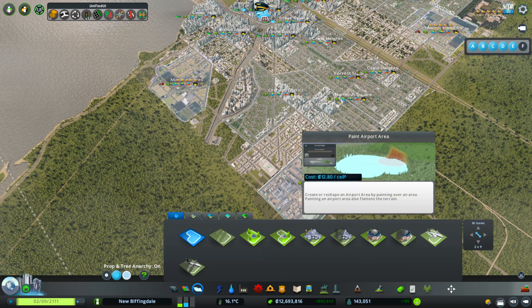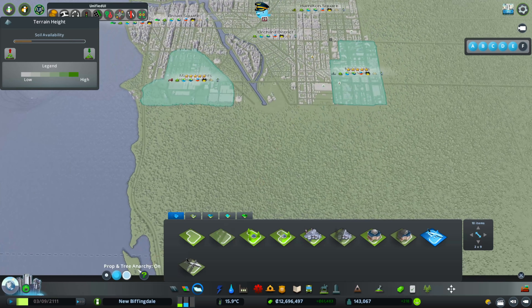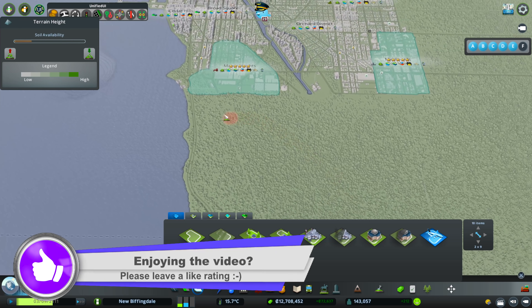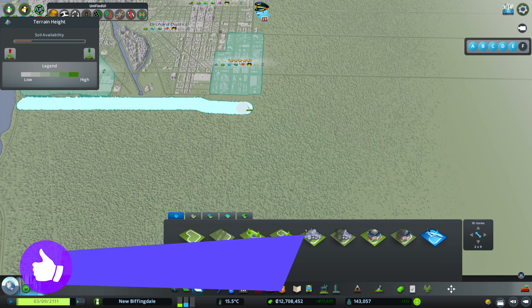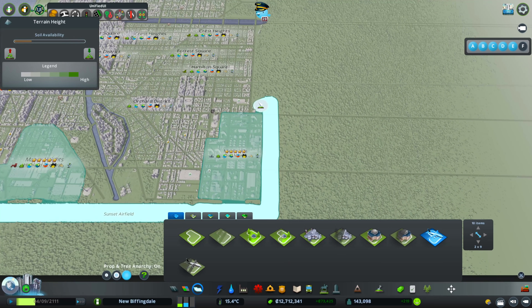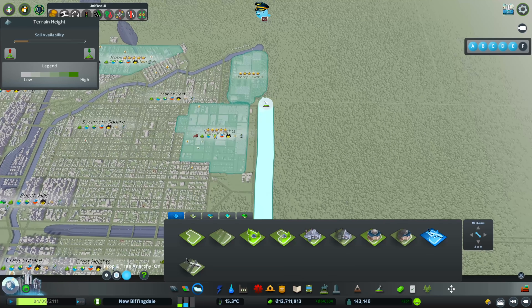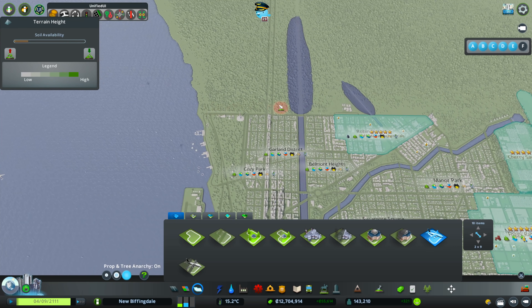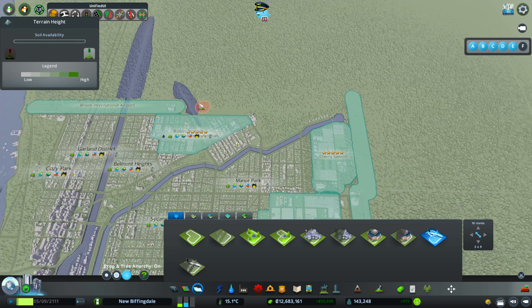First of all, let's take our airport area — this is going to be the biggest airport area known to mankind. It's literally going to start here, then come all the way along the back avoiding these parks, and then come all the way down the side here and connect up.